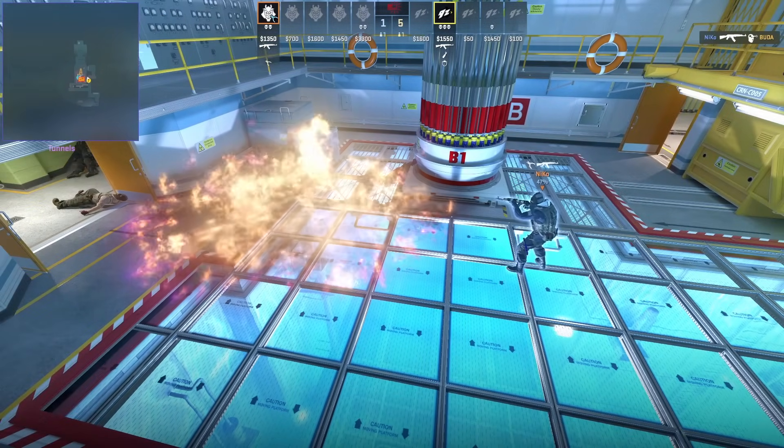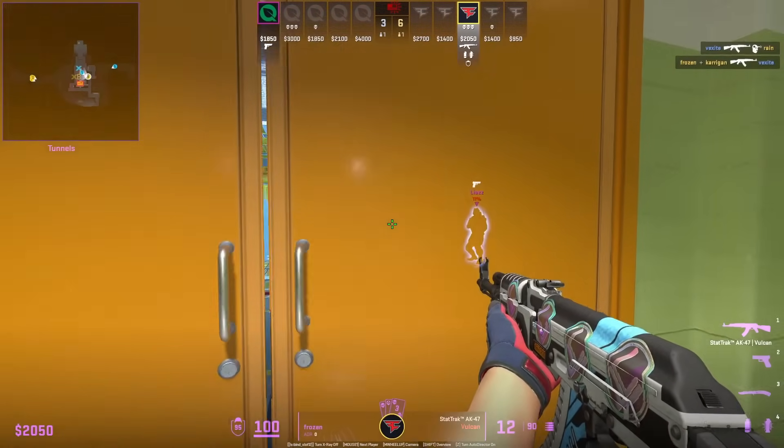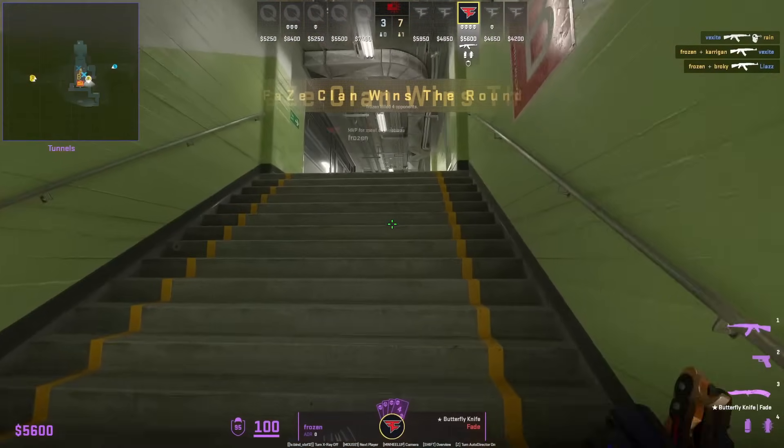Frozen makes good use of the door: gets the first frag, instantly closes the door, then instantly pops it back open.